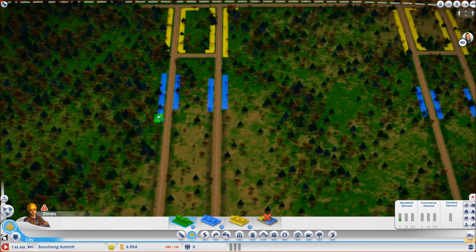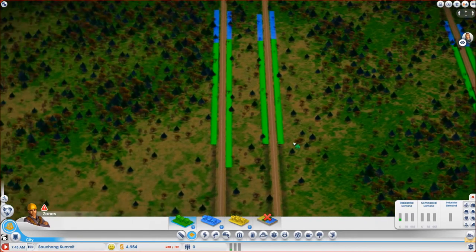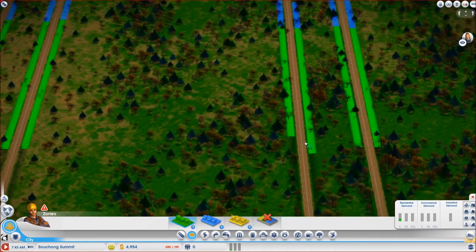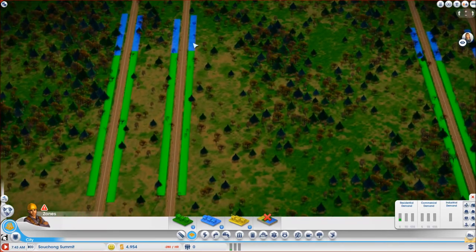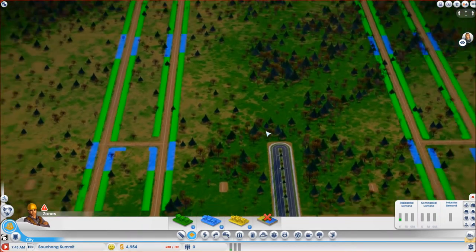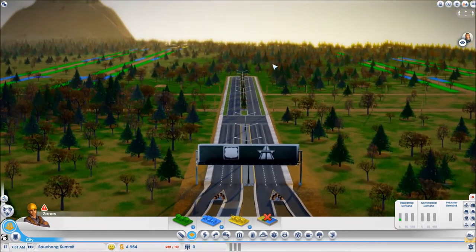Now that that is done I can have some residential. The distance that sims will walk to get their goods is something of a hit and miss — sometimes you are going to have a little bit more of a problem getting them to walk longer distances, sometimes they will want to. So you should try and go with about three or four times the length of commercial for residential between two commercial areas. Now that all of this has been zoned out, we can let the time start and see our sims moving in.